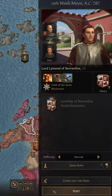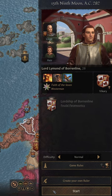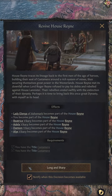To revive House Reign in Crusader Kings 3: A Game of Thrones, you must start as Lord Limond Vickery of Borenlin in either of the start dates. Once you obtain the Lordship of Castamere and the High Lordship of Castamere, you can then complete the major decision to revive House Reign.